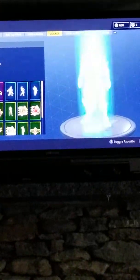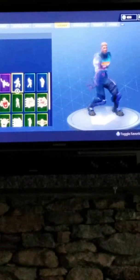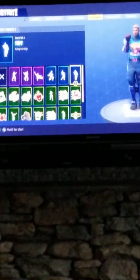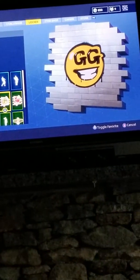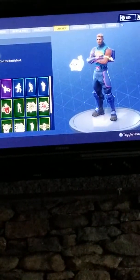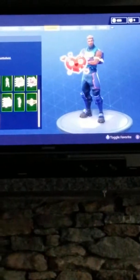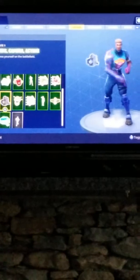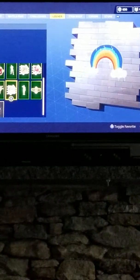Here are all my emotes. I have Fresh, Squat Kick, Boneless, Orange Justice, Tidy. And I have the Hearts spray paint. My fingers getting all cramped. I also have the GG Smiley spray paint, the Face Palm, the Dynamite, the Baby Seal, the Angel, the Ace, and Hearts.